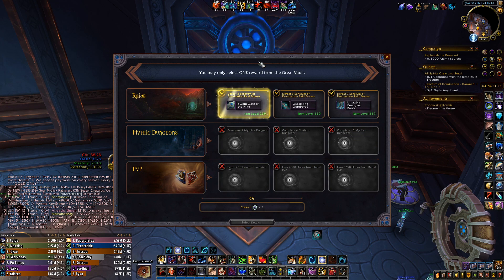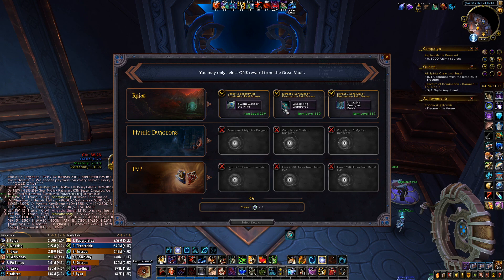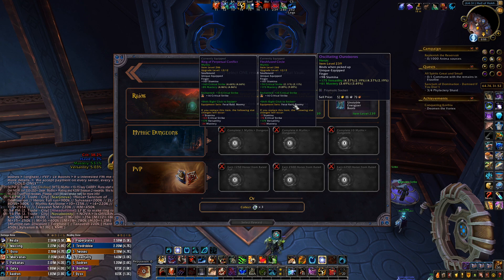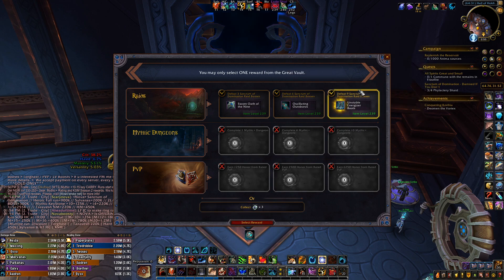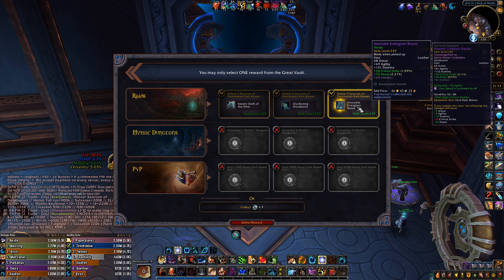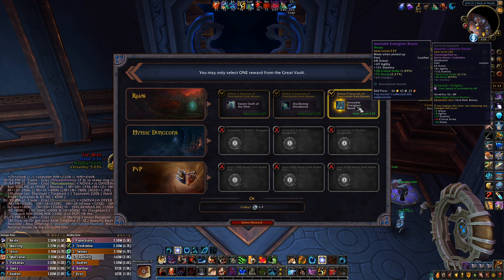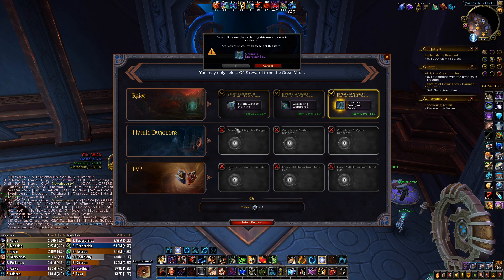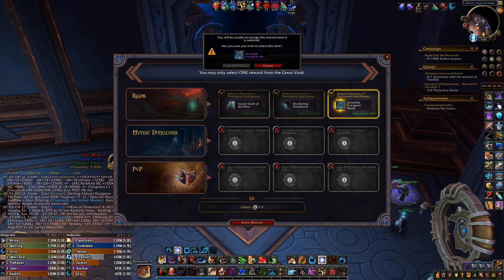So here we have the vault for the druid — probably going to be boots. First up, a mastery need ring, not better than mine. Haste mastery, no. I'm just going to take the boots here, so slight upgrade — more item level and we swap crit and haste around, so we're going to lose crit for more haste, but agility and stamina increase, so yeah, we'll take that. Next I will show you what I get on my hunter.